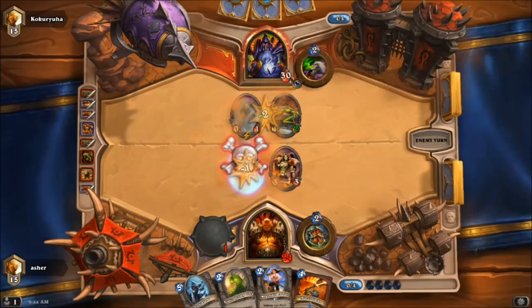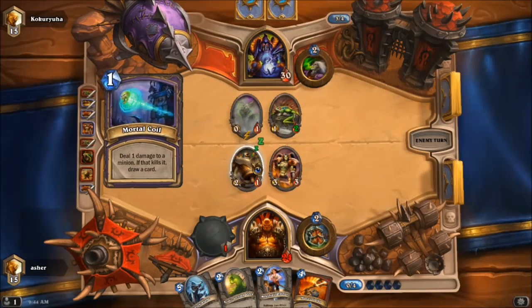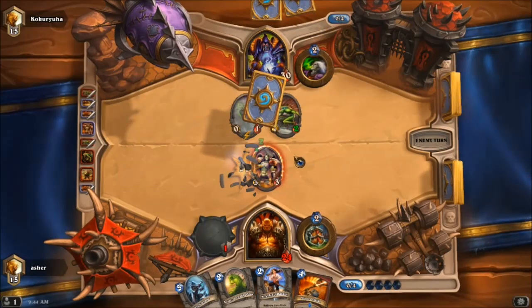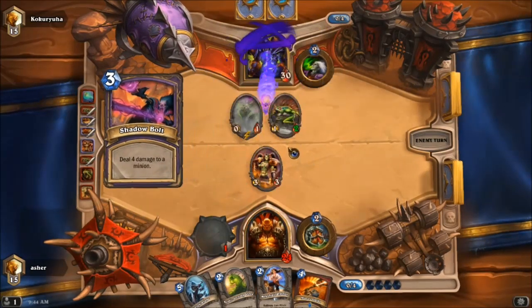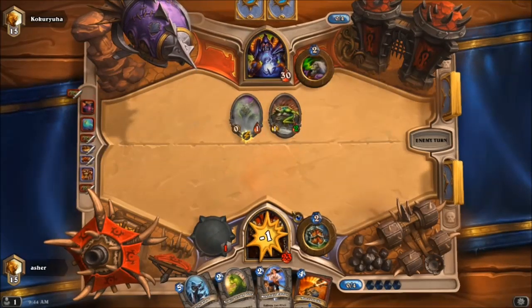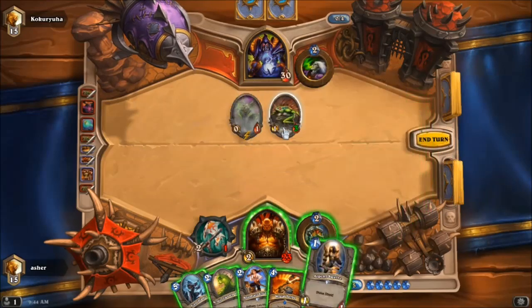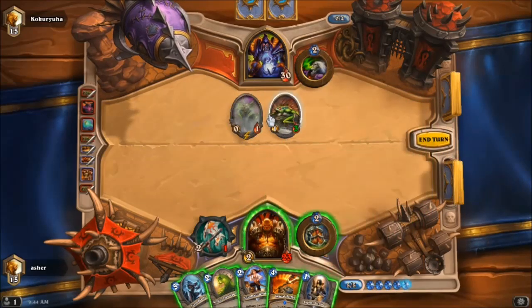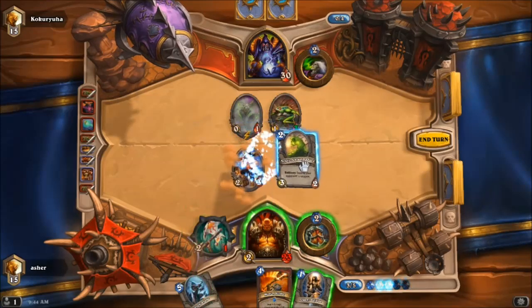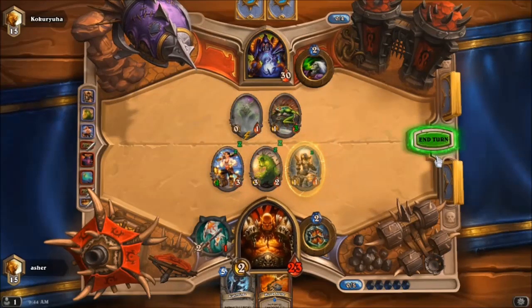I'm starting to make them panic a little bit. This is not necessarily what you want to do as a Warlock here. Is that Mortal Coil? Yep — so he's going for the extra card. So this isn't really a Warlock Rush Deck; he did play a lot of Murlocs. I'm not going to be able to kill that guy anyway, so we're just going to drop a bunch of stuff on the board. If he has a Hellfire, might as well get it now — go for the face.